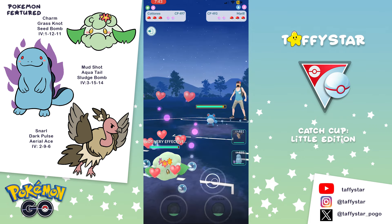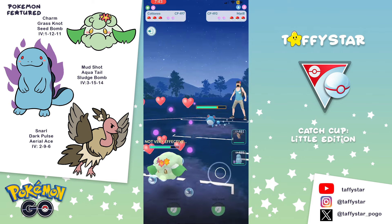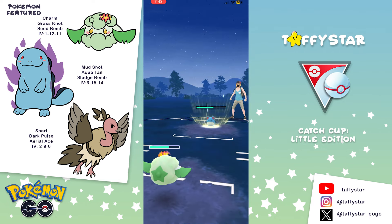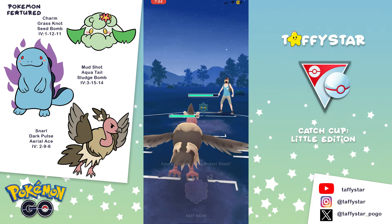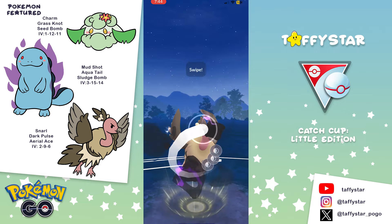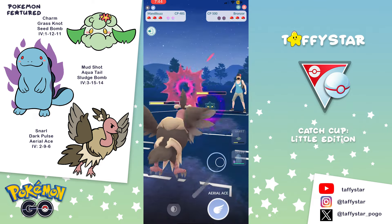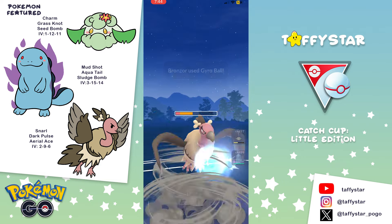Moving on to the next battle, we're going to see that Murill on the lead again. I'm going to stay in with Cottonee because Cottonee is the best answer to Murill. I designed this team to do well against Smeargle lead with Murill and Bronzor in the back, but it also works against Murill lead because Cottonee absolutely destroys Murill. My opponent decides to swap into Bronzor. I have Mandibuzz for it. I'm going to swap it in immediately, and sometimes you get lucky and they're not running a Steel-type move. In this case they are, so I'm going to take neutral damage. But in a lot of cases they're running Payback and Psyshock, both of which Mandibuzz resists.